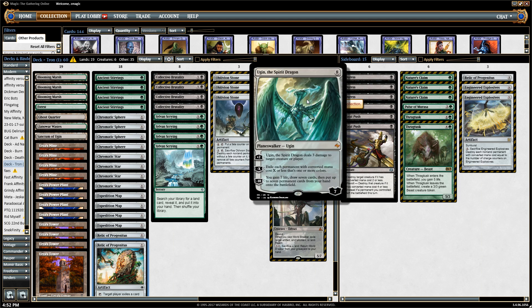Ugin, the Spirit Dragon, is awesome — it triggers your Sanctum of Ugin. It deals three damage to a target opponent, bolts down creatures, and also does great other things such as exiling permanents.